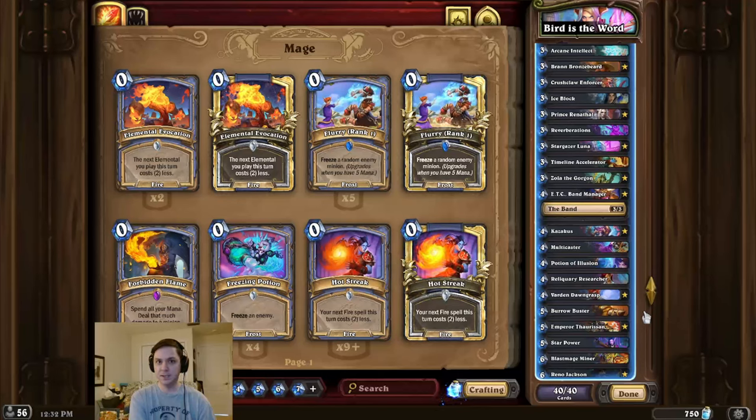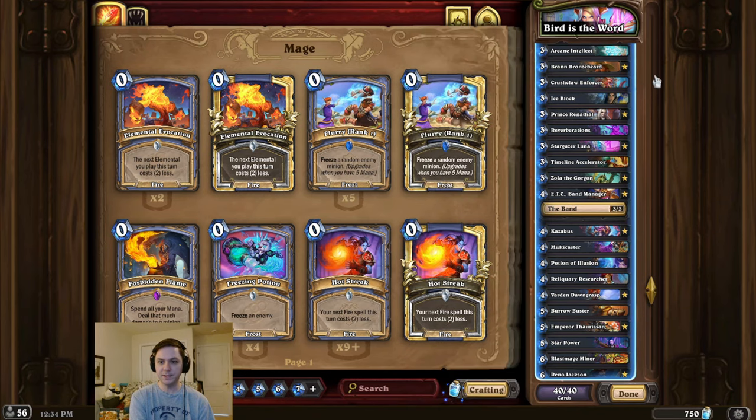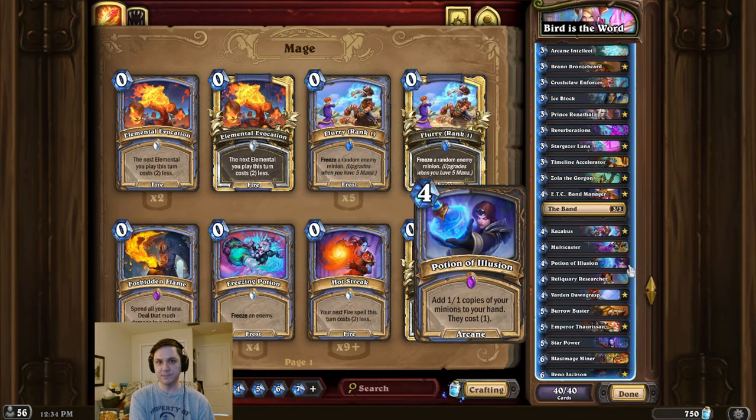All right, deck intro time, and this time we're digging deep. For this challenge deck, we're first going to start by playing our Excavate cards to obtain the Azerite Hawk, and then we use Bran Bronzebeard as well as Potion of Illusion to obtain seven random Titans, and then we play all of them in one turn.